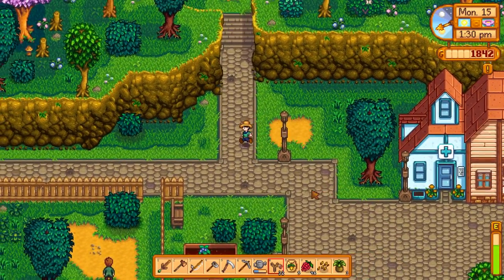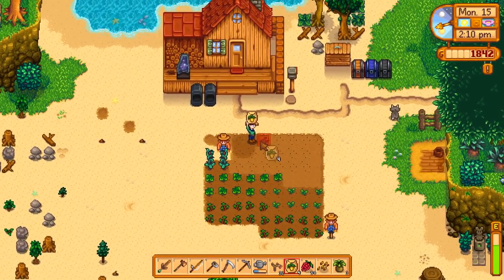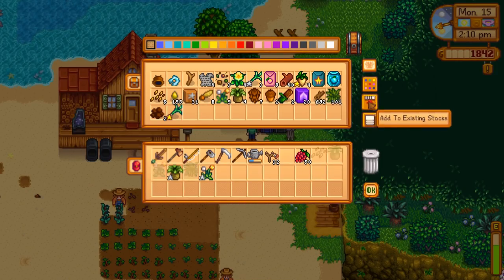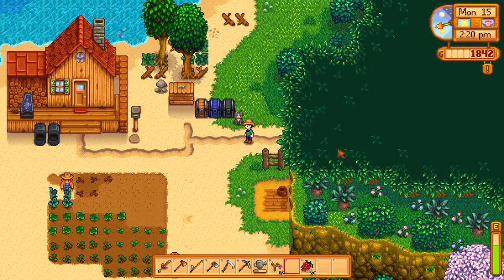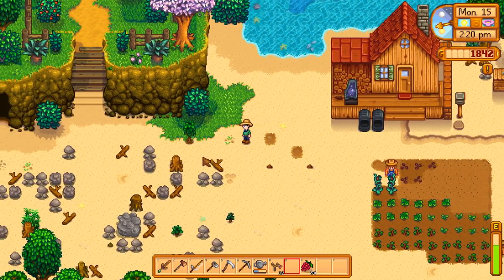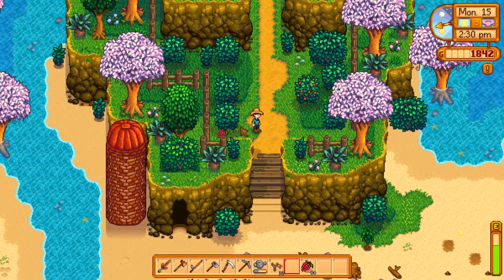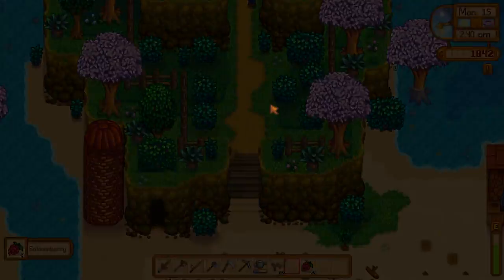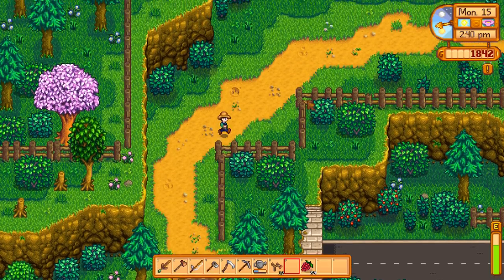There we go, all done planting. I'm going to deposit a lot of our stuff and use salmonberries as my main food when we get into the mines. I'm going to take a roundabout way up here just to get any forageables that may have grown — like these two. Oh, the mother lode — that's so out of the way though.